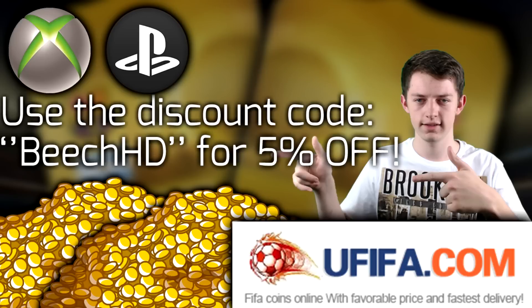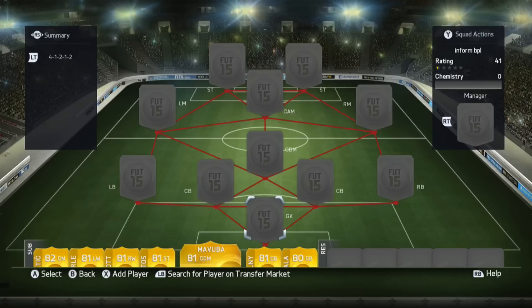If you're looking to buy coins, go and check out ufifa.com down in the description. Currently ufifa are the cheapest coin site around. Use the discount code BJHD to get yourself 5% off. Other than that, enjoy the video. What is up guys, BJHD here, and today we've got once again another full inform team.